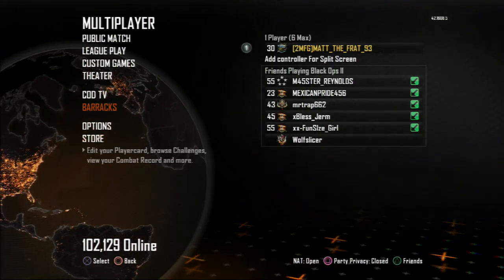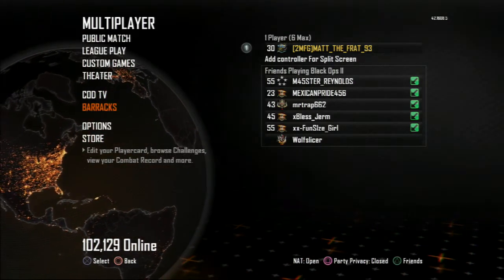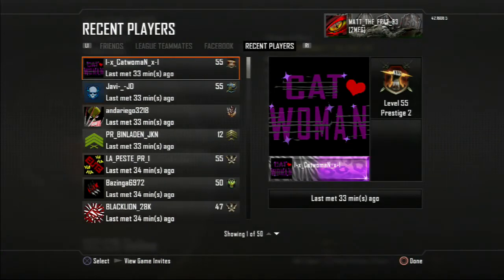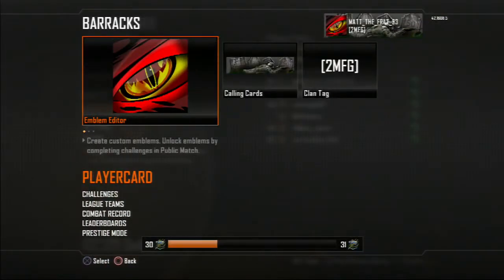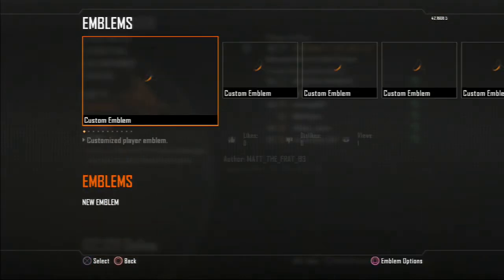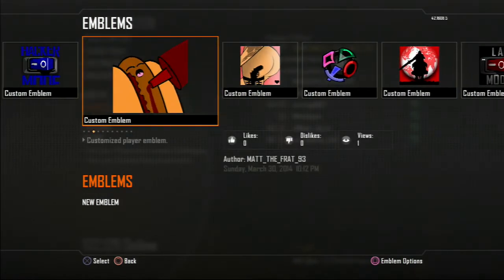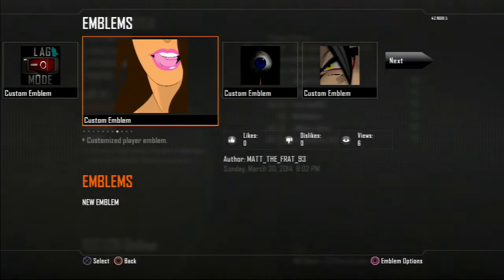First, what you want to do is highlight over Barracks. In order for this glitch to work, you also want to make sure that someone — it can either be a friend or a recent player — has a screenshot, or the glitch will not work. Just to show you, here are a few emblems that I copied today.